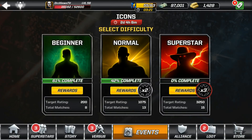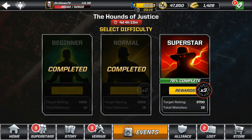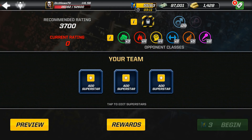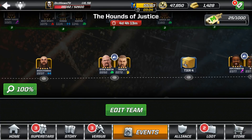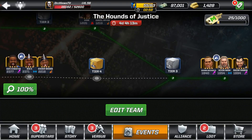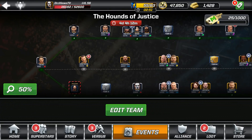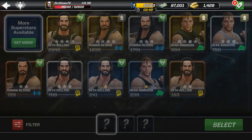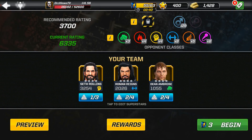We're going to go into the Hounds Justice event on Superstar difficulty, doing the last branch. Recommended rating is 3,700. As you can see in the middle: The Miz, Randy Orton, Braun Strowman — a tag match with Stone Cold, Triple H, The New Day in a 3 vs. 3, and another 3 vs. 3 at the very end with HBK, Kevin Nash and Razor Ramon. I have all three members of the Shield at 4 star — almost double the recommended rating with my trio of the Hounds of Justice.